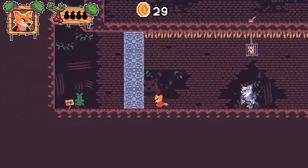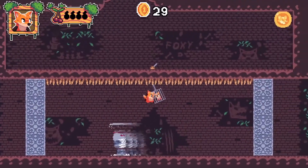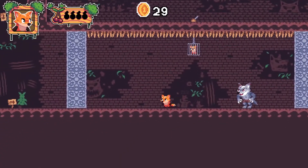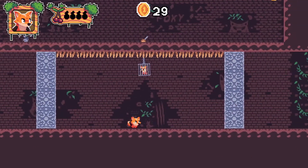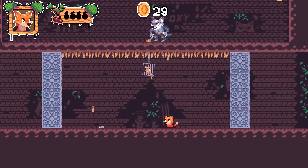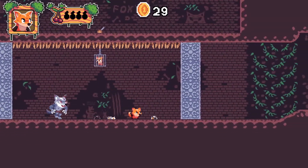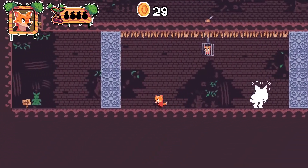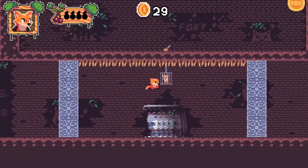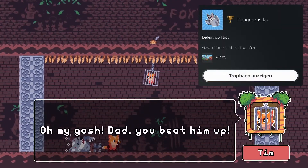It's not too hard — I died once. Jump over him with a double jump and he's stunned again. The last round: the stage gets smaller again. Don't get hit by the spikes. He's down — one last special attack, and now we can kill him. We got the trophy for killing him: 'Defeat Wolf Jacks.'